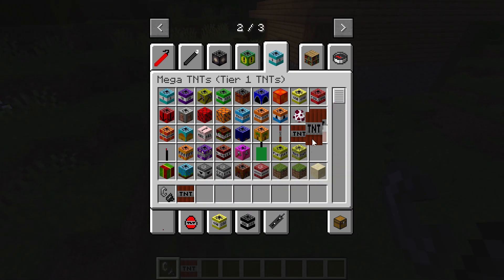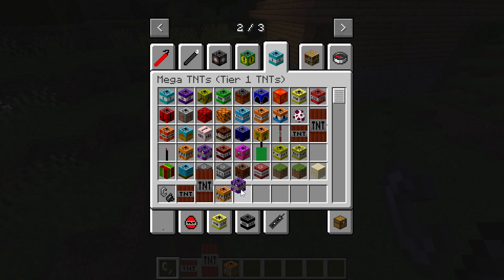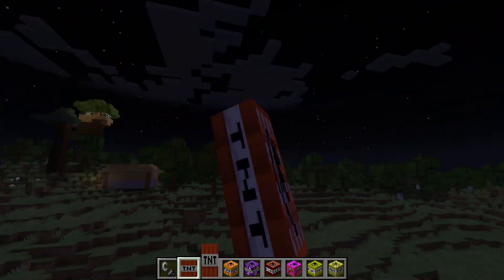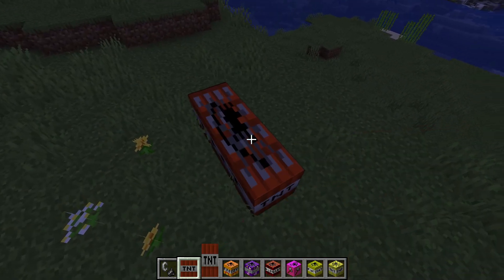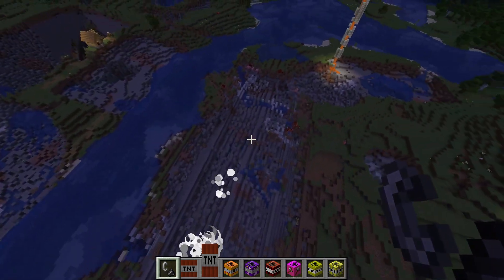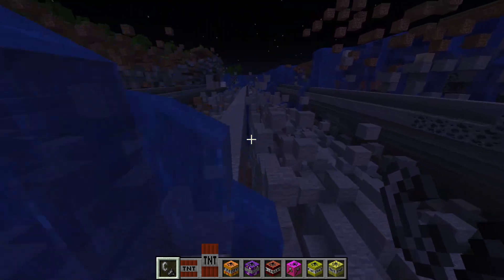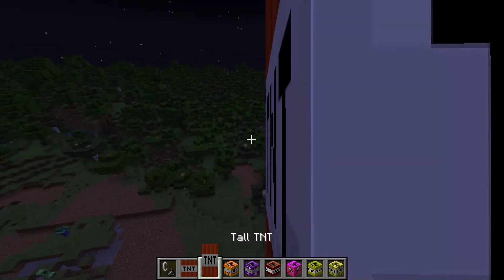We've got wide TNT, tall TNT, fire TNT, animal TNT, cluster TNT, tree cutter TNT, flat TNT, and sponge TNT. Let's see the wide one - it's literally covering my whole body in my hand. Let's explode it - oh my gosh, look at it! That did a lot. With version 1.20's oversized caves, look at the damage.